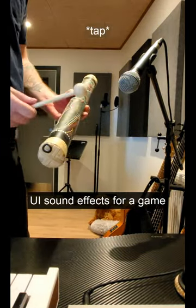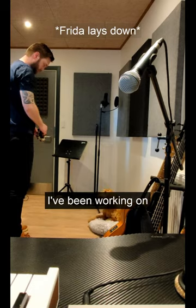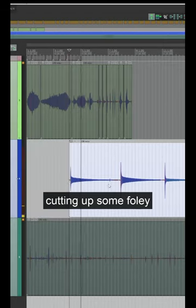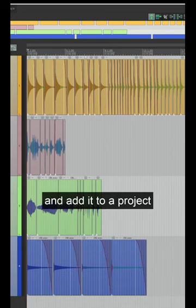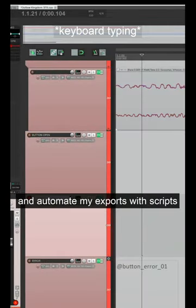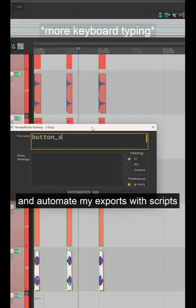Today I'm creating some UI sound effects for a game I've been working on called Outlaw Kingdom. I start by recording and cutting up some Foley and add it to a project. I also use a few sounds from Soundly. Then I organize and name everything and automate my exports with scripts.